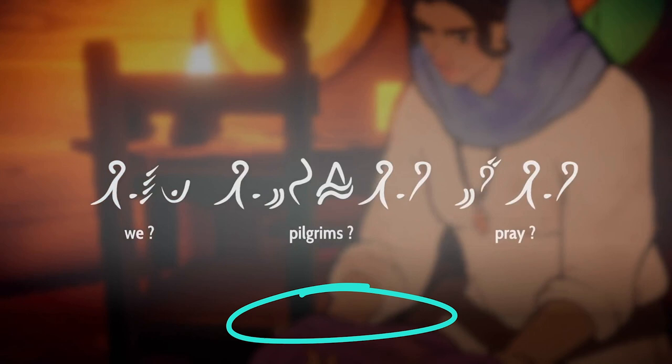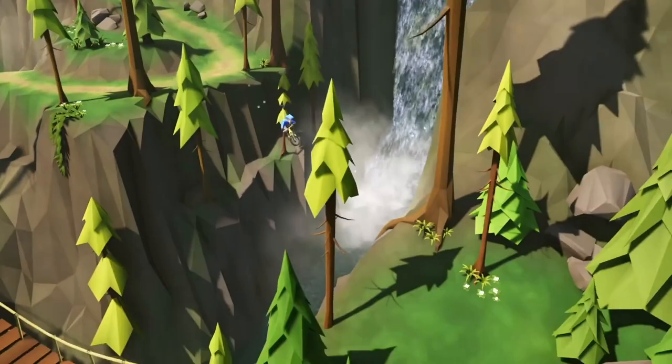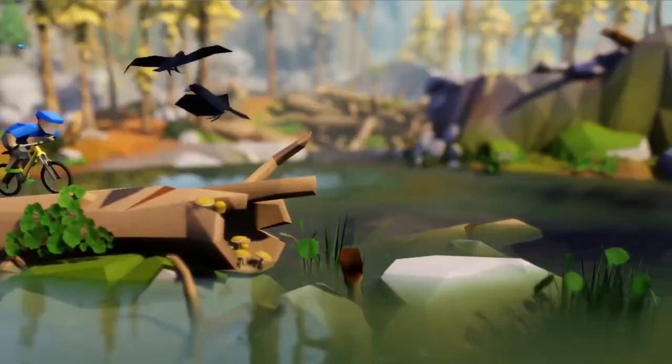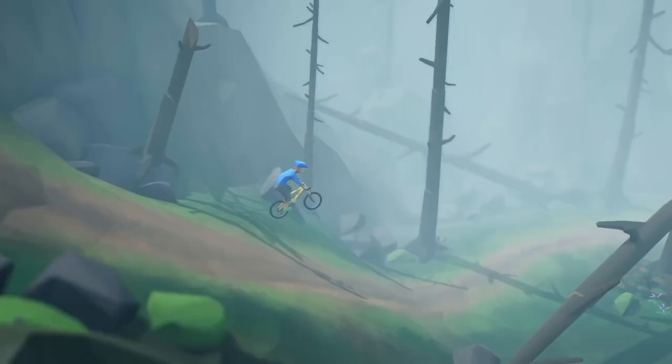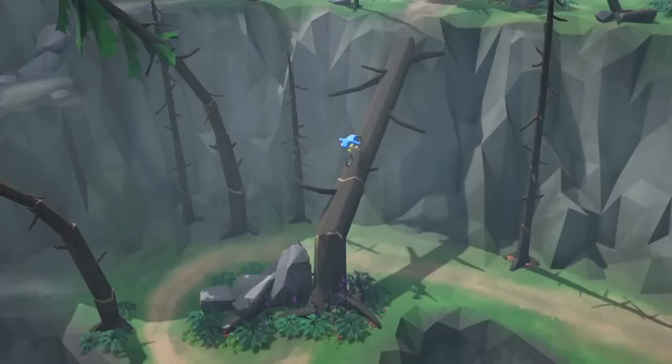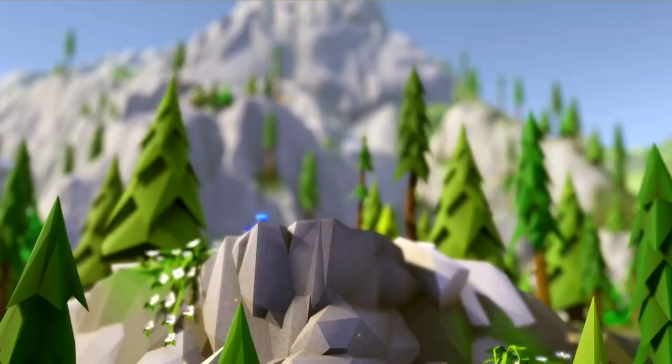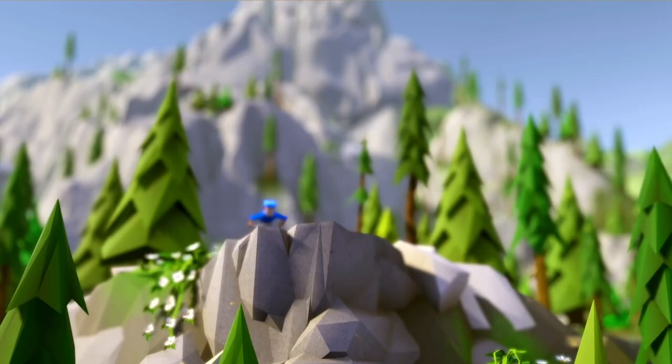In this trailer for Lonely Mountains Downhill, this HUD element indicates the game is a score chase where you're aiming for the fastest times. There's no other way to indicate this in the trailer other than a voiceover or a title card. But since people like to see as much raw gameplay as possible, this was the most organic way to show this.